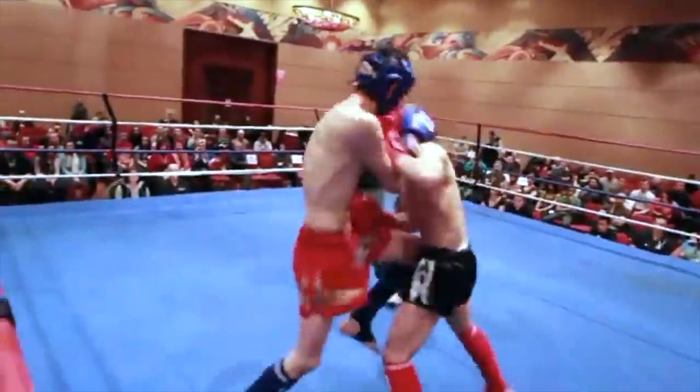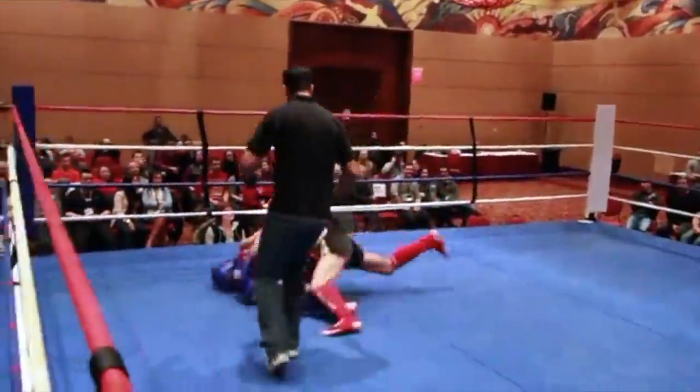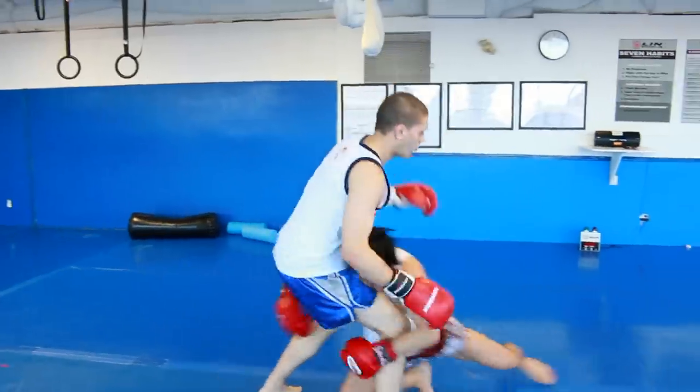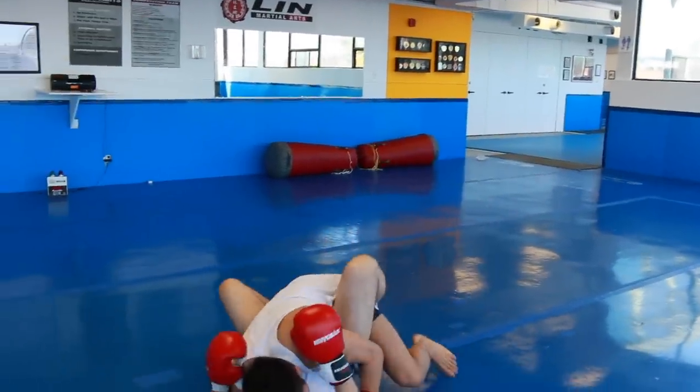If you're fighting an opponent that's taller than you, you're usually stronger because you're the same weight yet he's taller than you, sometimes giving you the advantage to outpower them by grappling. But if he rushes forward aggressively, regardless of who is stronger, a takedown such as a double leg is very easy to finish.